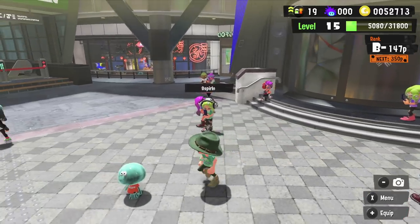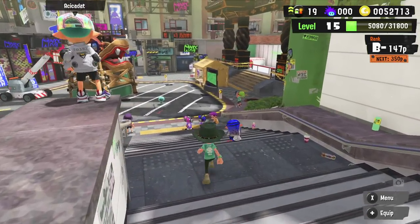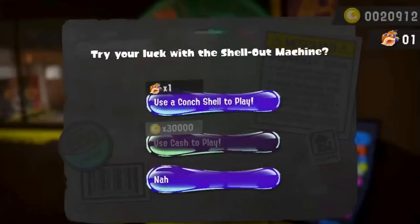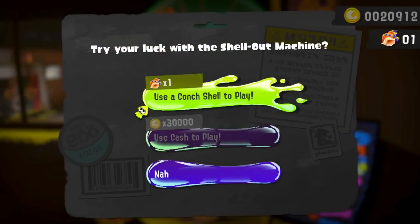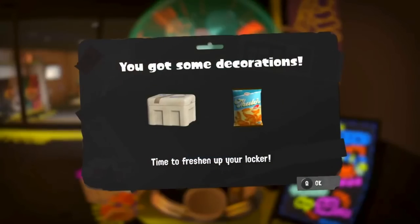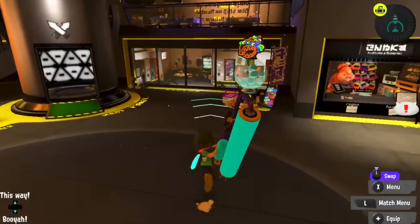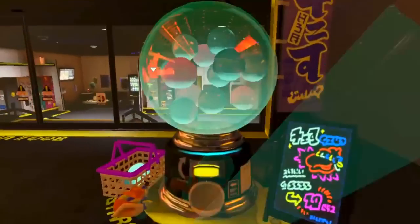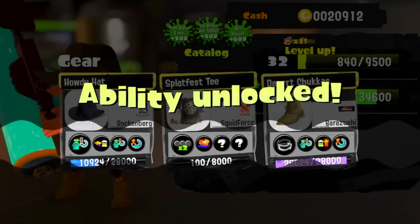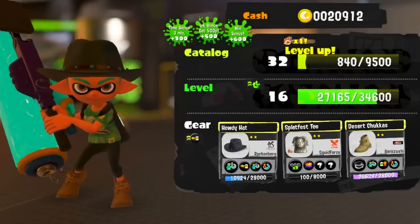This is also the only time that you can collect Conch Shells. This item is exclusively used in the Shell Out machine in the lobby, and basically it allows you to have free rolls of that machine and get some really cool exclusive items. It also gives you a shot at the usual items that you can get by spending cash. You'll only get these once your catalogue levels up, so this would be a really great time to level up that catalogue and collect as many as you can.